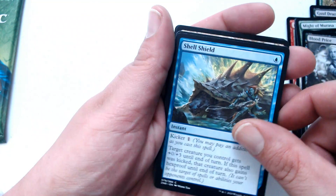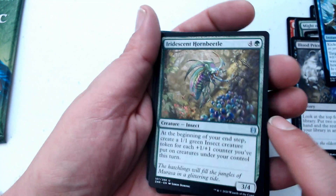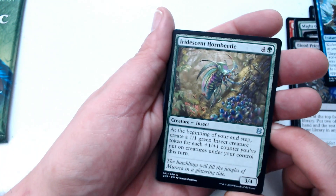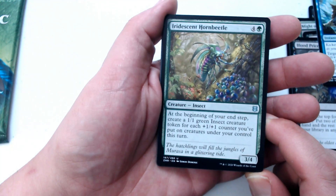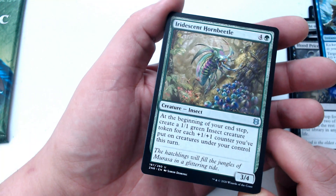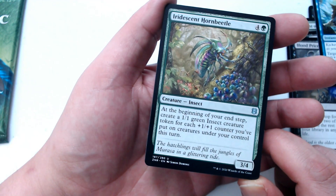We got Shell Shield — that's a South Park reference for those who didn't get it. That's a modal card, hold that. We got Iridescent Horn Beetle, four and a green — winny beetle, it is a horny beetle. It's a creature insect three, four. At the beginning of your end step, create a one, one green insect creature token for each one, one counter.